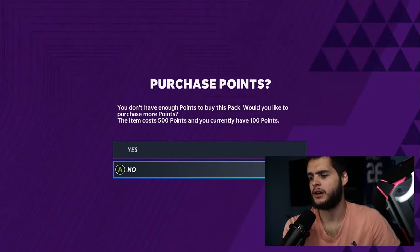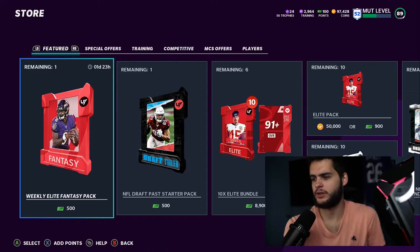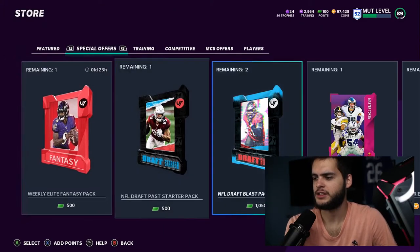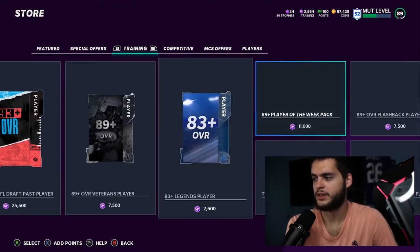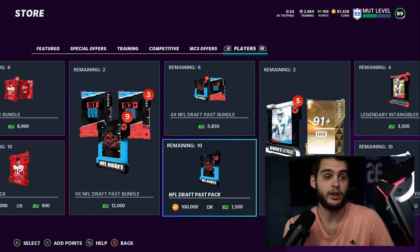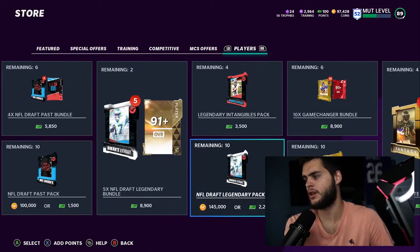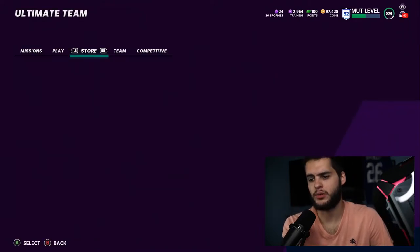How much is the typical draft pack? Let me check. So it's a hundred thousand coin pack, or a fifteen dollar pack — thirteen give or take with tax. That's not horrible, actually. I'll take that for free — that's not bad just for being a part of the MUT rewards program.